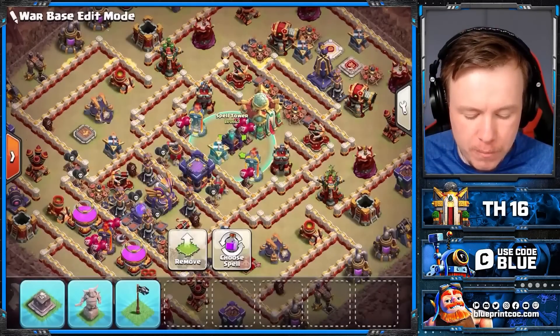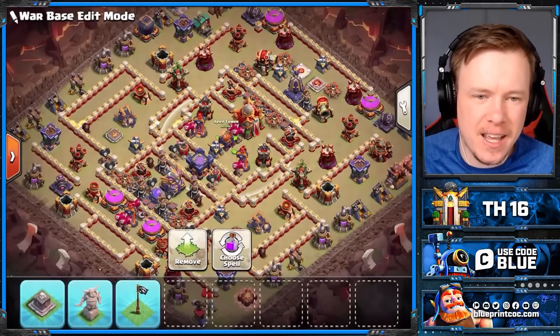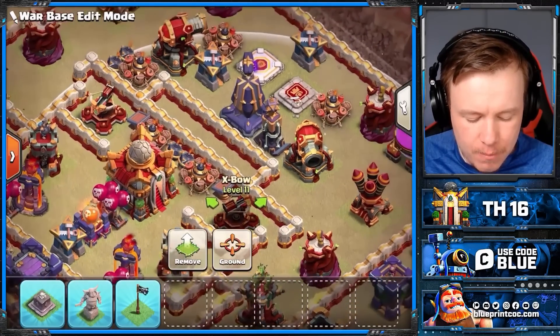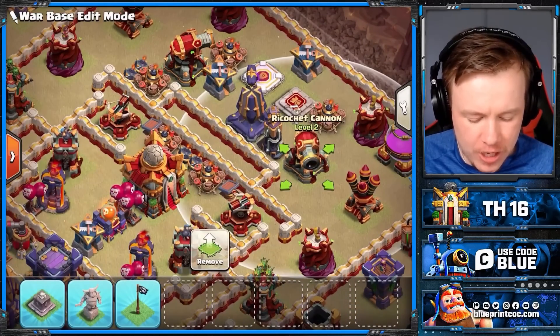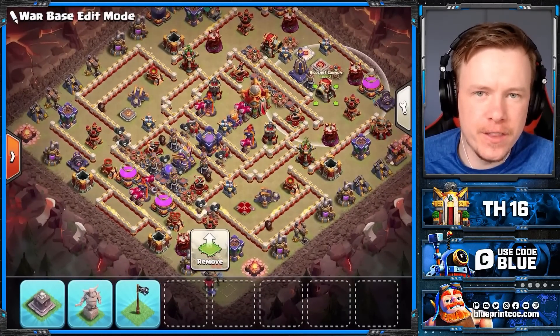You could also set it to an Invis Tower if you want to be a bit trolly — honestly, up to you on that one. I really like this base. Yet again, really awkward to hit. You can zap this Monolith and Expo together but you can't get the Ricochet Cannon down with it. This was an awkward base to hit all week.